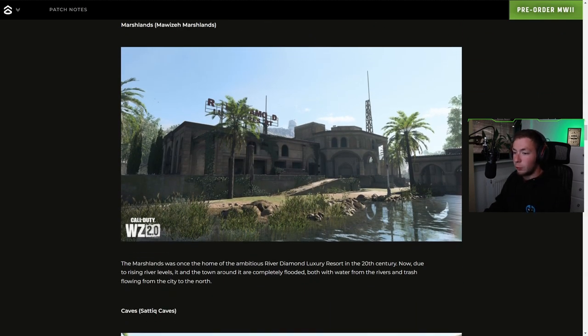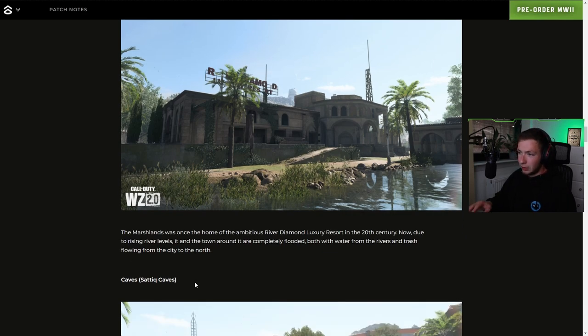Marshlands — the Marshlands was once the home of the ambitious River Diamond Luxury Resort in the 20th century. Now, due to rising river levels, it and the town around it are completely flooded, both with water from the rivers and trash flowing from the city to the north. So are we going to get buildings that are covered in water, like submerged?